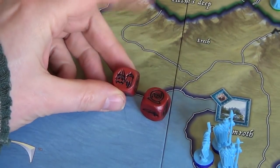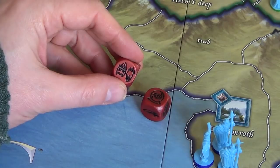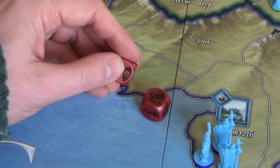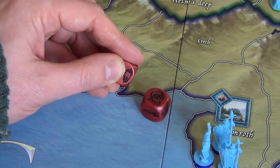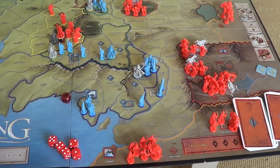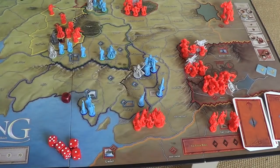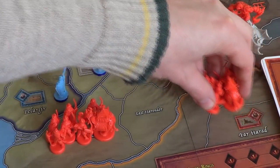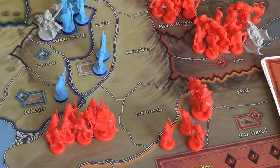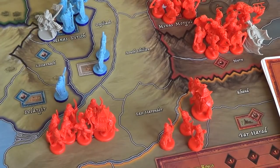The Shadow player is now going to use an army die. I was tempted to muster and get the Southrons and Easterlings to at war, but instead we're going to use the army die and move two armies. I'm going to move the Southrons from Umbar into West Harondor, and those in Far Harad to Near Harad. What we're trying to do here is threaten Pelargir and Osgiliath from the south.